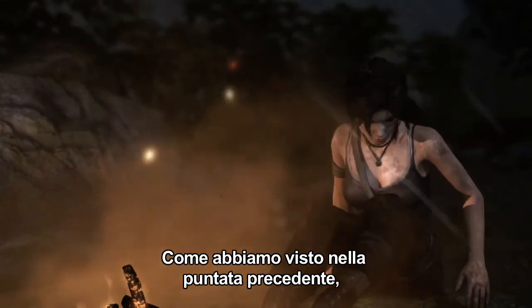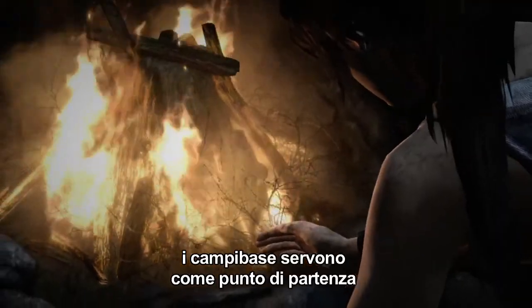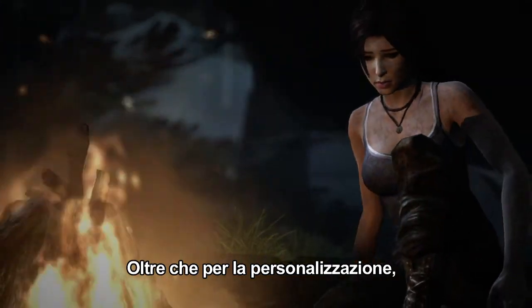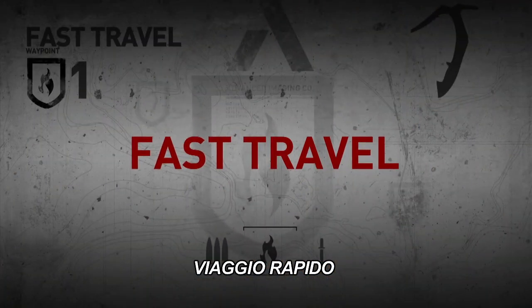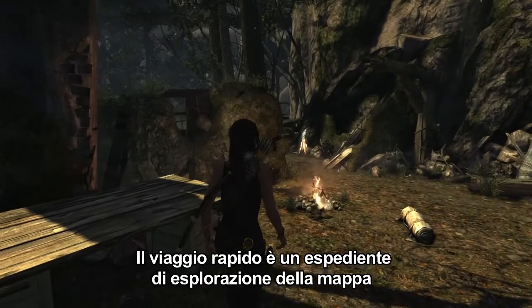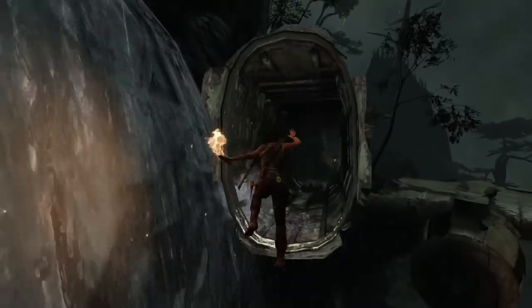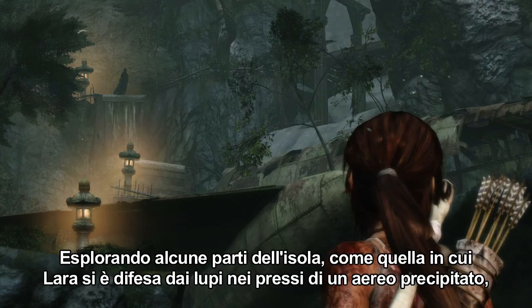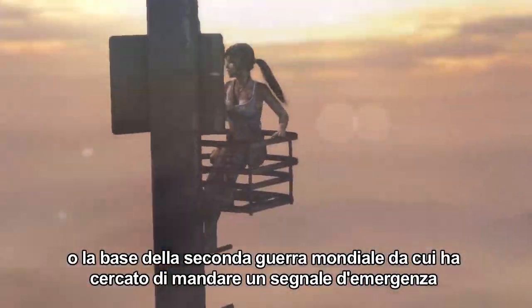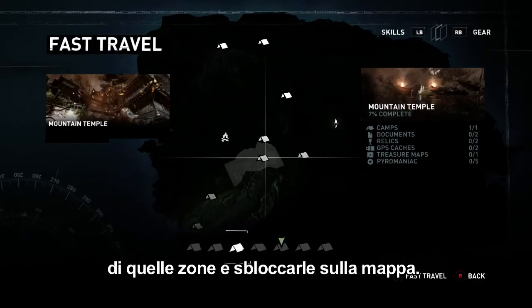As we've seen in the previous episode, base camps allow Lara to upgrade her skills and equipment by finding salvage and earning experience points. However, the base camps are not only a customization hub — they also act as the foundation for the exploration system called Fast Travel. Fast Travel is a simple map-based system that allows Lara to instantly return to any previously explored location on the island. After completing areas such as the site of the plane crash where Lara fended off wolf attacks, or the World War II base where she tried to send a distress signal, base camps discovered in those areas are automatically unlocked and show up as new travel locations on the island's map.